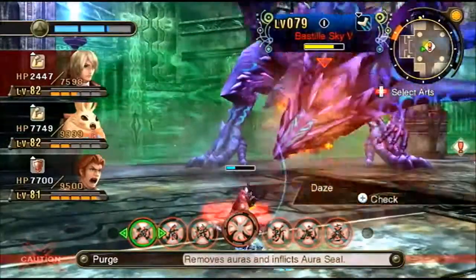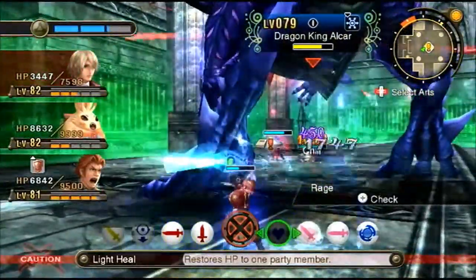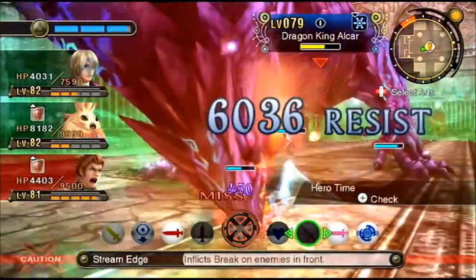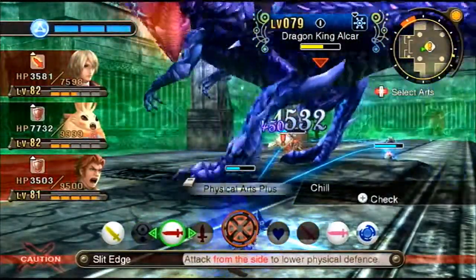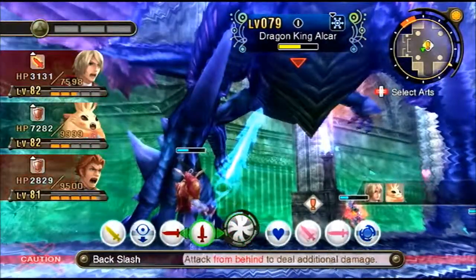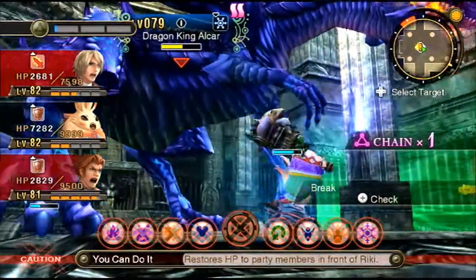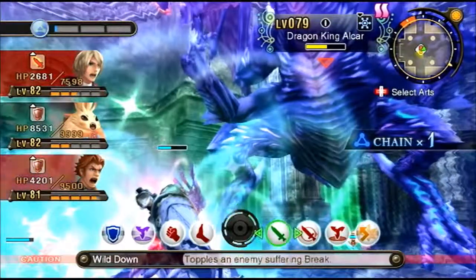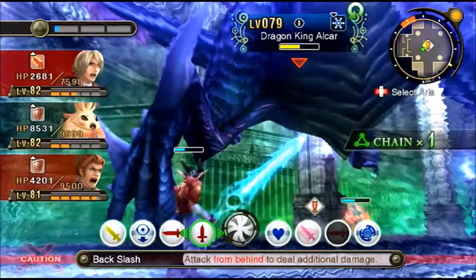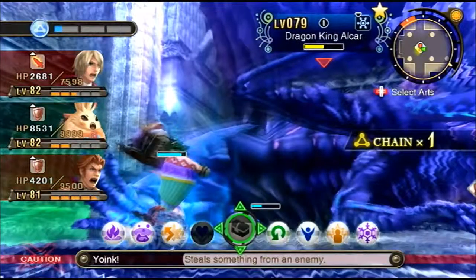Dragon King Elkar's spike deals 450 damage when you hit him. Monado Purge will turn off spikes, which is great because it counts as a type of ether attack. It's still very bad because it turns on very often. I'll go ahead and flick-break — spikes do kick in on a chain attack, which is annoying — then topple. Importantly, whenever they're toppled the spike doesn't kick in, which is great. I inflicted daze and did not take 450 damage.